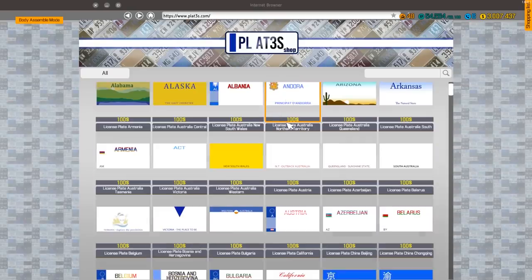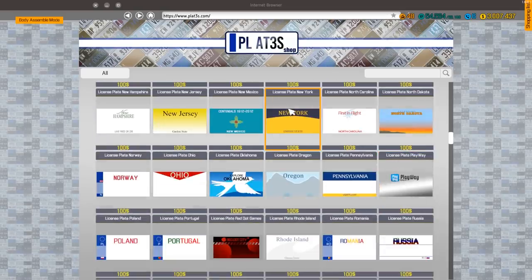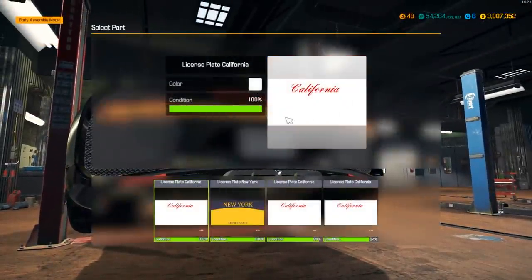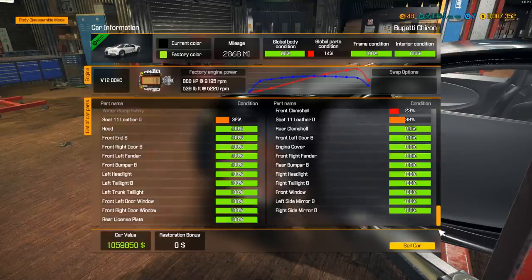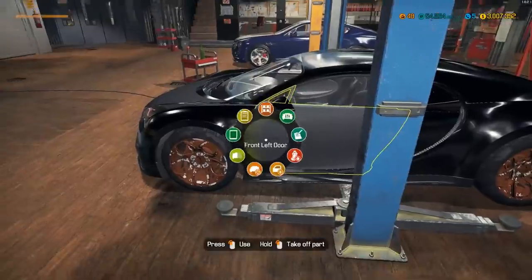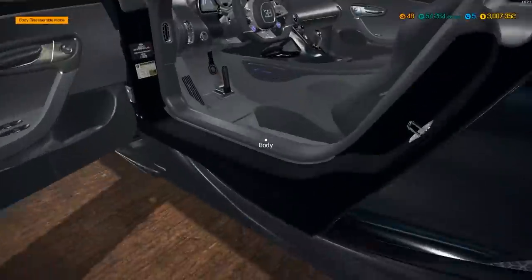One door and last window — there we go! Body condition done. Let's get some plates on this. It only takes one plate — let's throw on a New York plate, why not. We're at 96% — what are we missing? Front clamshell. The front clamshell is kind of a way for modders to put in extra interior and exterior things.